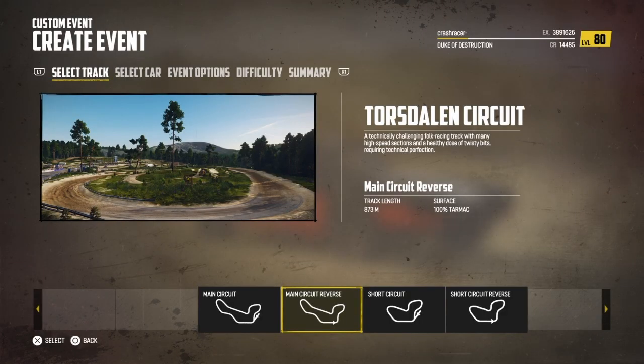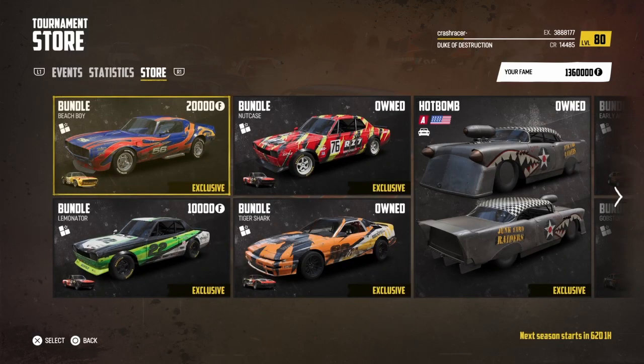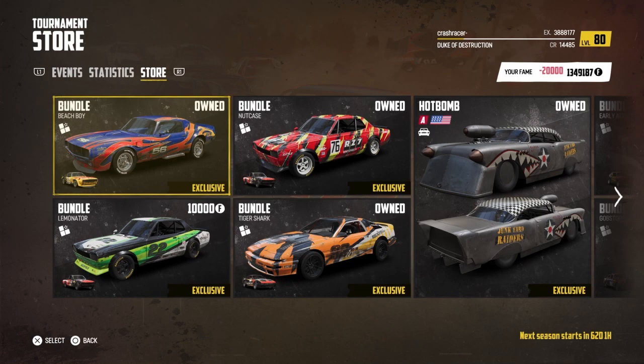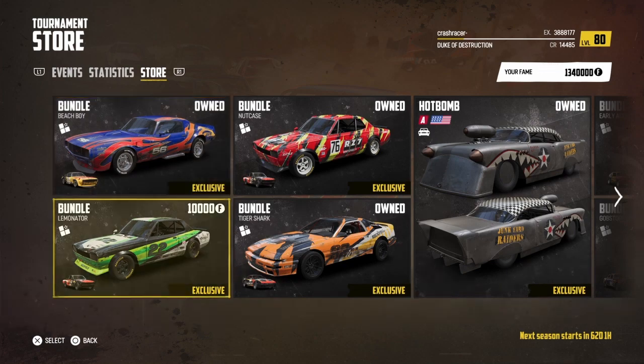As part of the new update we get a new track, the Tours Darland circuit, and you've got two configurations of the track in the forward and reverse directions. You also get two new reward bundles — one for the Road Slayer GT and one for the TriStar.